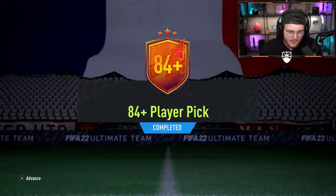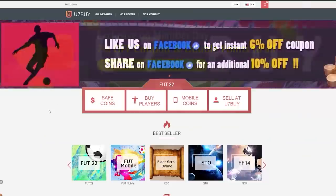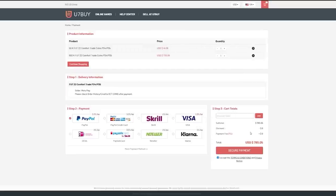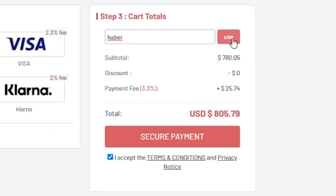EA has dropped the 84 plus player pick. We're going to open a bunch of them and hopefully get some juicy headliner cards. For cheap, fast and reliable FUT coins, check out u7buy.com. There is a link in the description and use the code HABER to get yourself a discount on all of your orders.